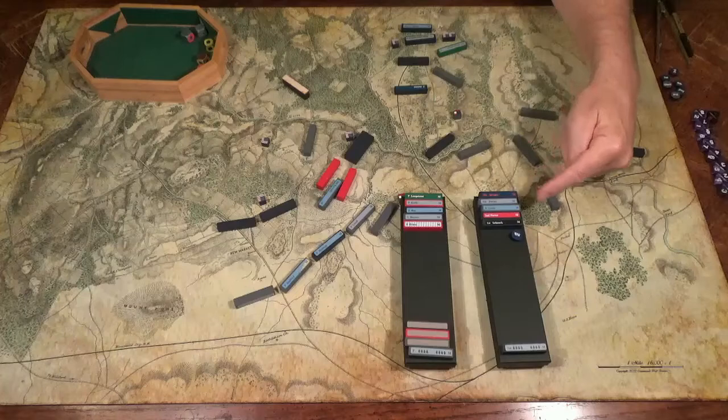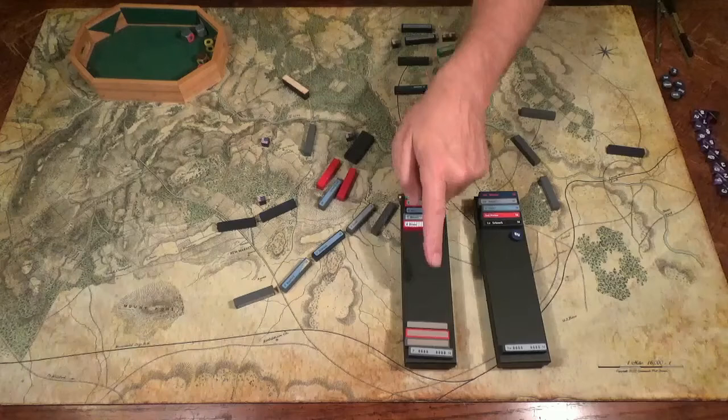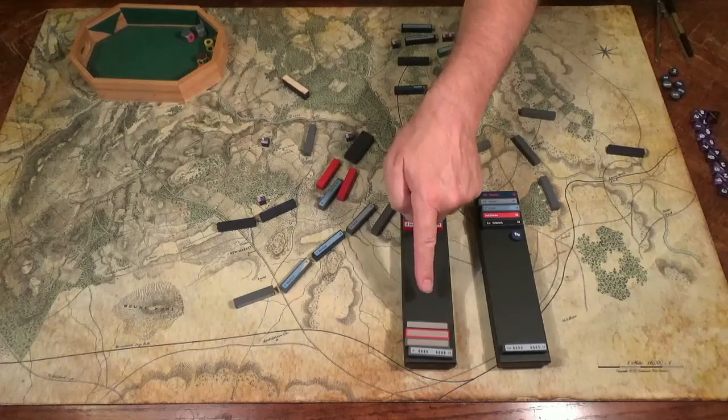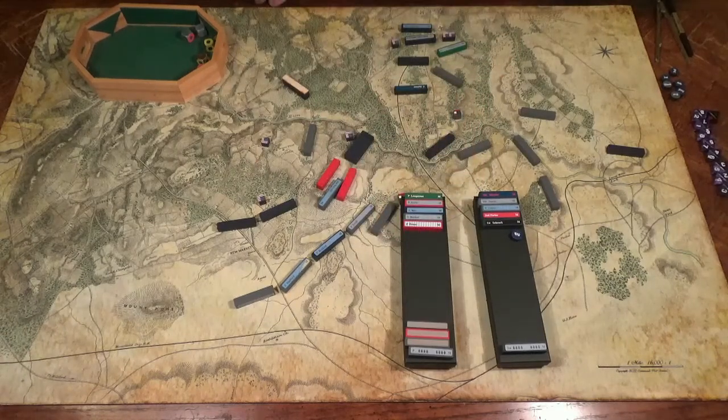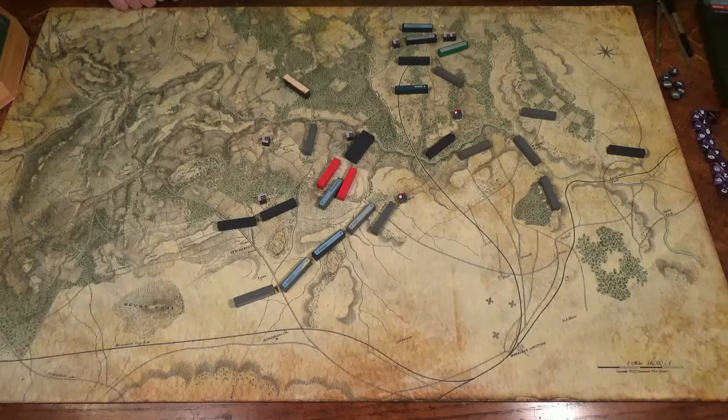They've both lost five infantry blocks and an artillery block each. The South has also lost three detachments. At this point it's essentially a draw. Of course with Pub Battles you can always elect to fight a second day — let me know in the comments below if you want to see me fight this out to the bitter end. If you enjoyed this, don't forget to like and subscribe. Also my Pub Battles Antietam giveaway is going to the end of the month — there'll be a link at the end of the video. Thank you, I'll see you in the next video.